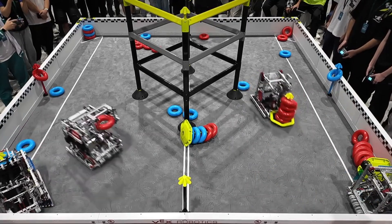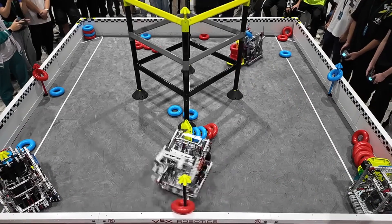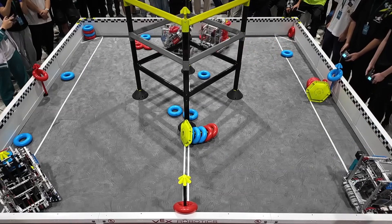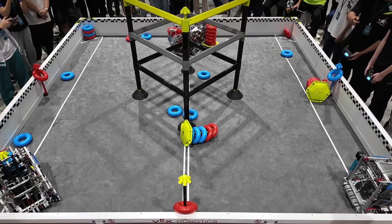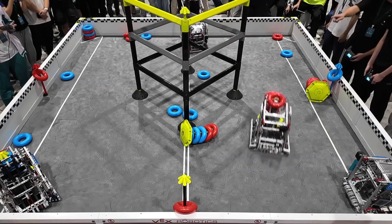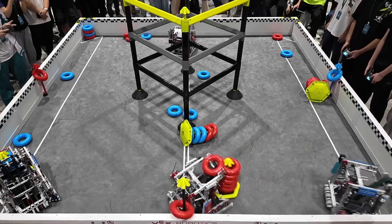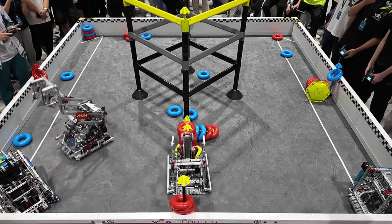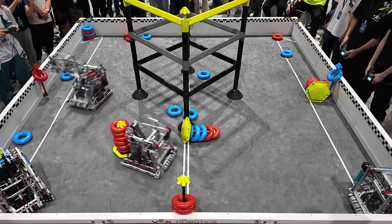I just want to point out, if you're building a Lady Brown, you definitely want to make it the right size where you can run that Lady Brown 180 degrees, so you can flip goals just like they do there. They're able to take both positive corners against first seed here, and Red is forced to just play wall stakes. There's really not much else they can do — they only have one goal in their control.